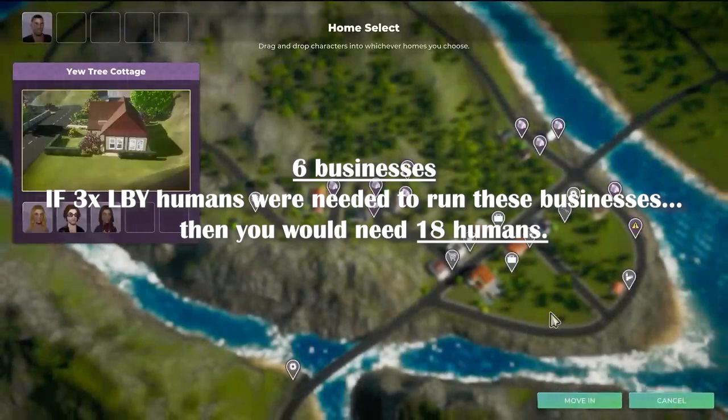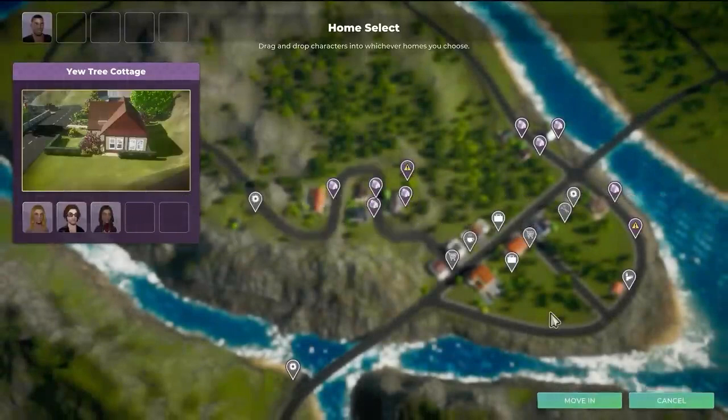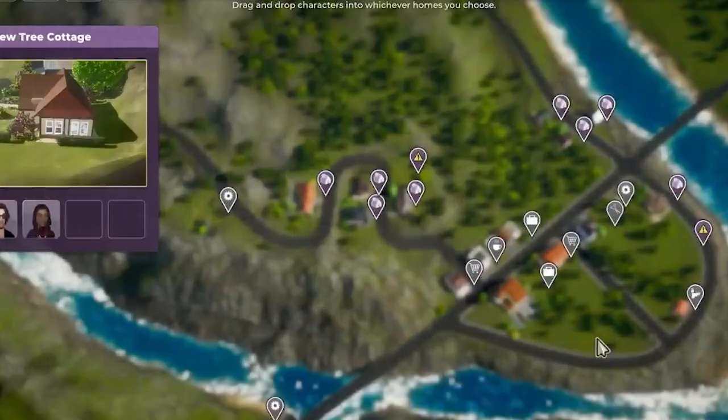So in this case it works for this town, because if you assume that each house has two humans aged from teen to elder living in them, and that each business requires three humans to run it — I have to question: what is the likelihood that this world has more than enough houses required for the community lots to function? I feel like we were shown a balanced world already, which gives me hope that managing populations on a macro scale was considered during the development of Life by You.